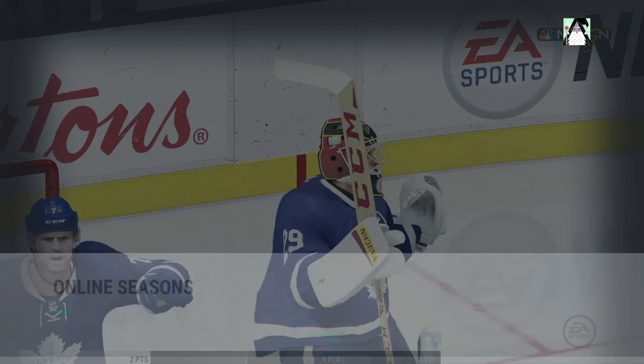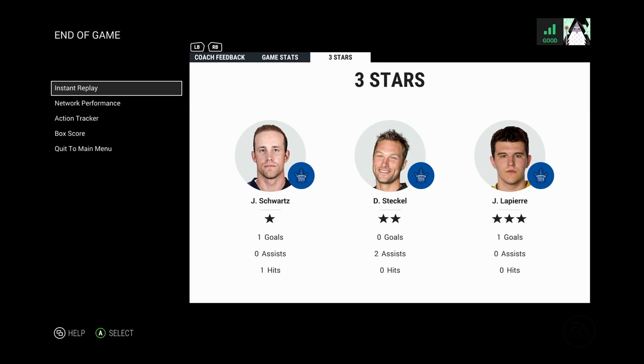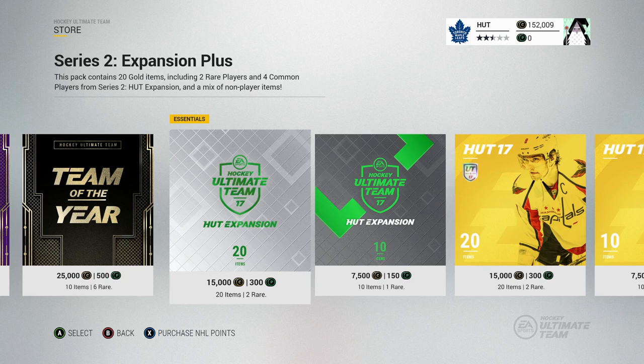What a clutch game for episode one of Pack Squads — can't ask for a better episode. Stats: 17 to 8 in shots, seven minutes time on attack to four minutes. He had some really good players but still no match for our Pack Squad. Three stars: Schwartz, Steckle, and Lapierre. Heading into the store — I just realized there's a Series 2 Expansion Plus pack which should have better stats overall, so I'm going to open that instead. On a two-game win streak we can open up two 7,500 coin packs or just one 15k pack.